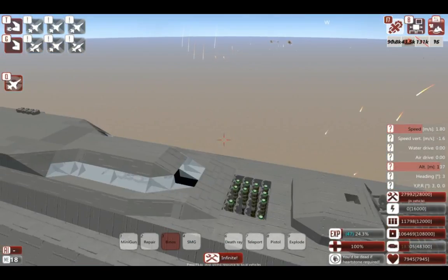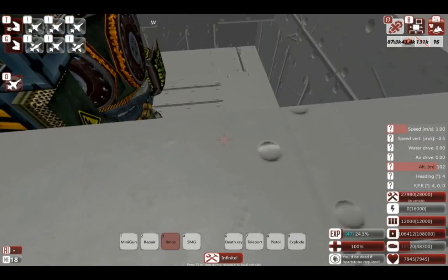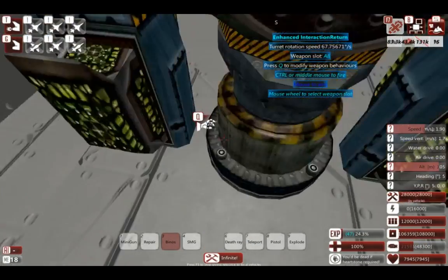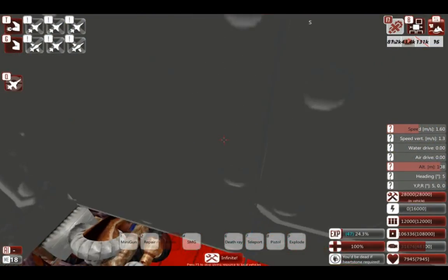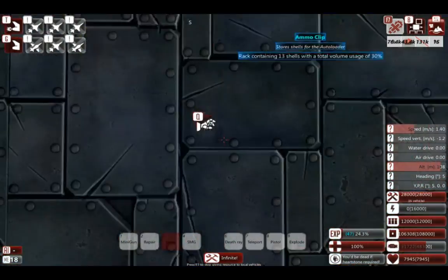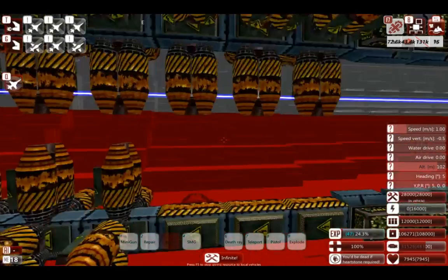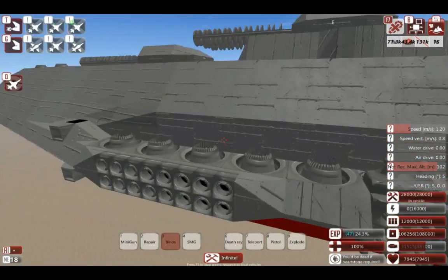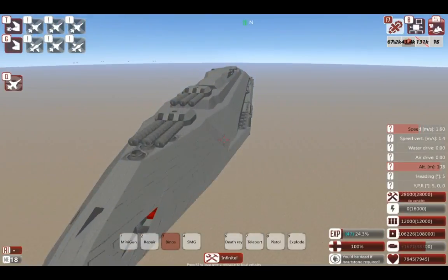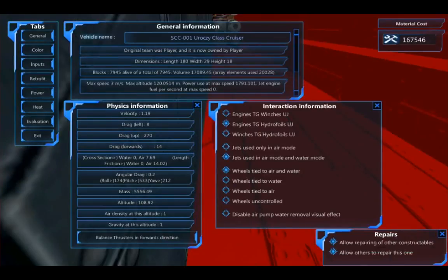These turrets also have laser bolts on the bottom to give them a bit more of a kick. 3, 5, 7 engines power the shields and the lasers. This is the cruiser named from that ship - I can't remember what it translates to.